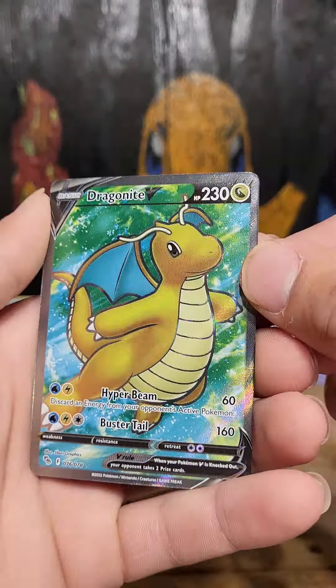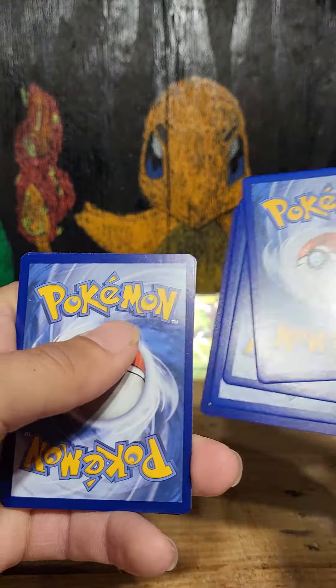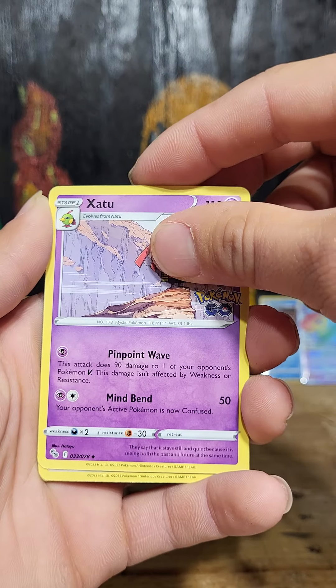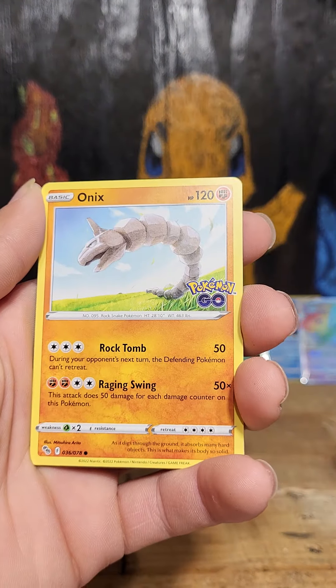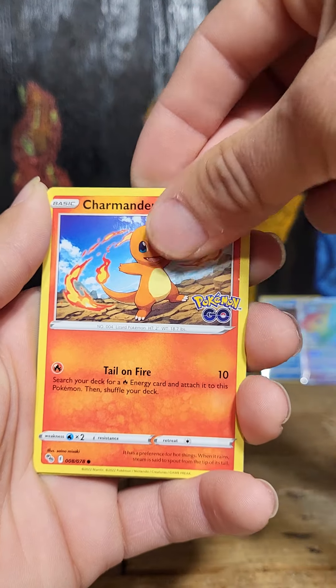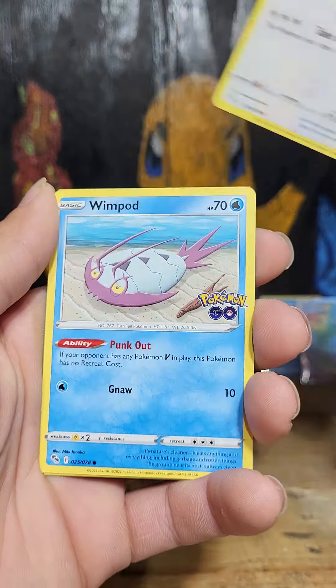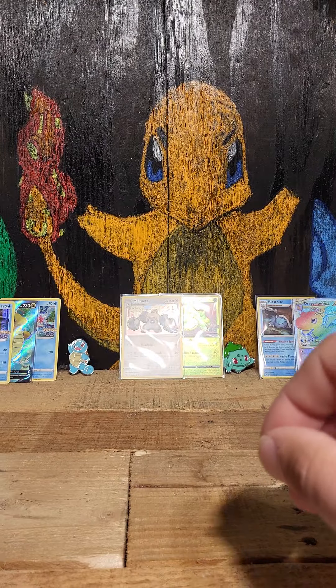Let's go to our next pack — Team Squirtle! Code card, three, four. Let's go — Psychic, Fairy, Fire. That's not the one time I don't pick fire. Blanche, Soulrock, Slowpoke, Onix, Charmander, Bidoof, Wimpod, reverse hollow Rare Candy, and a Lapras hollow.